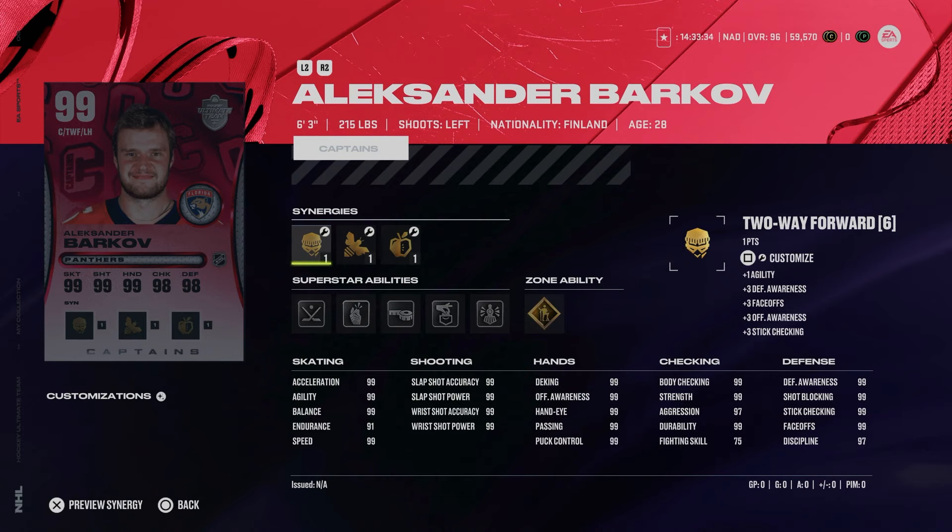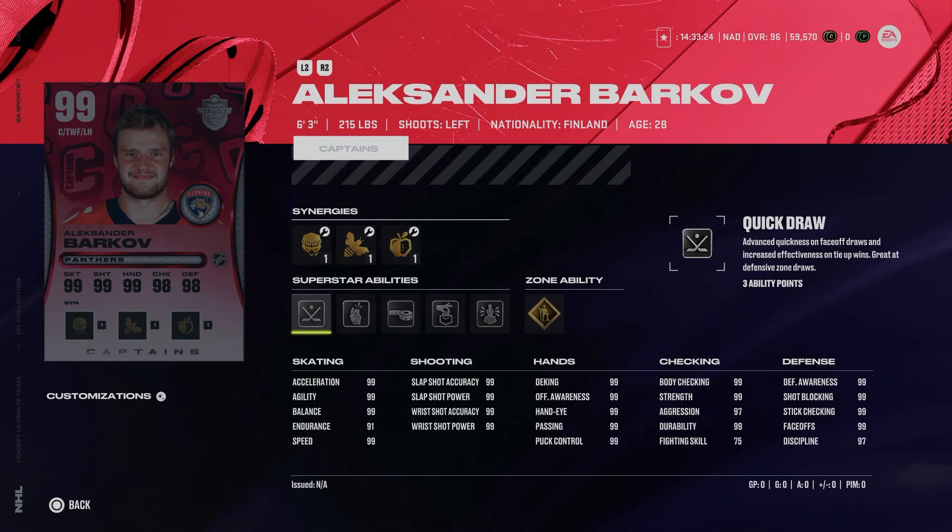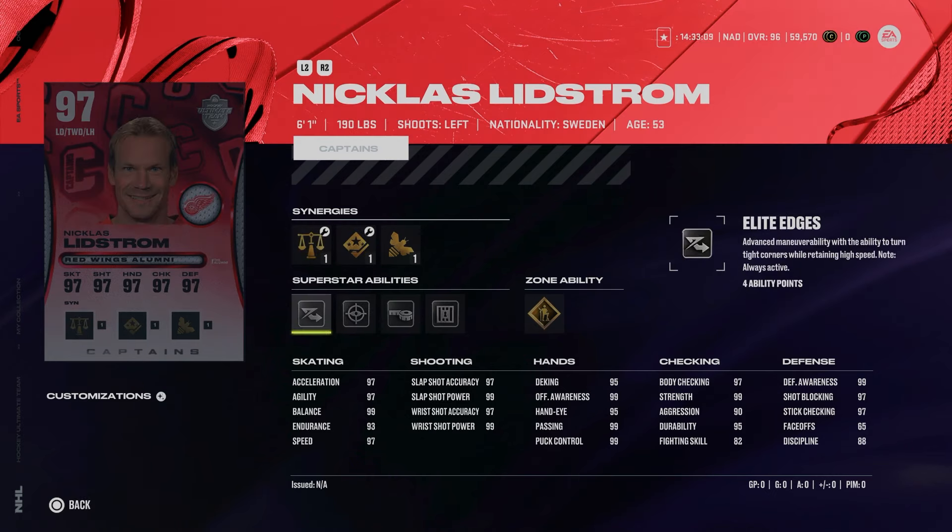We did get some Captain cards featuring European captains, including the new 99 Alexander Barkov for winning the Stanley Cup — finally a fast-skating Barkov card. He's got Silver Quick Draw and Make It Snappy, great size, very similar to Auston Matthews cards. He just always has skating about 10 points slower than everyone else at 99 overall, but that doesn't matter — this is a solid card.